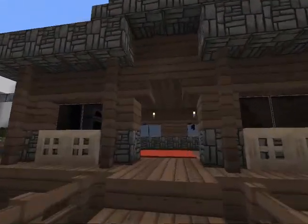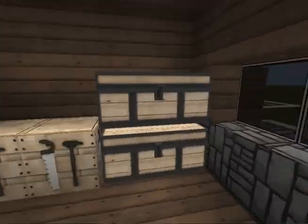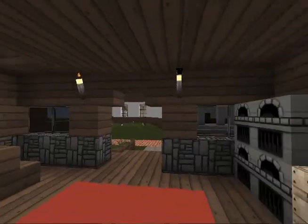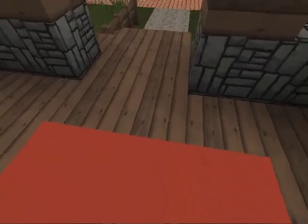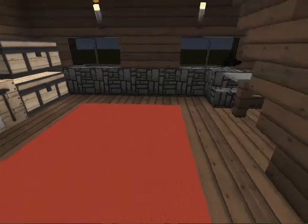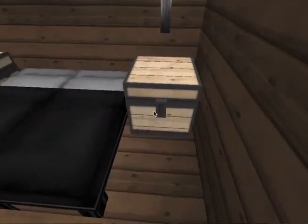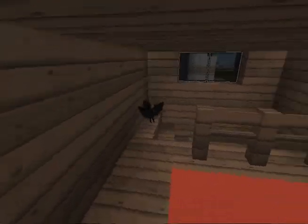Now I'll show you this little house, might as well. I did this as an example of what you could do in survival mode, except you might want a door right there. I just kind of put that there because it looks nice. And then you just got the upstairs with the bed and then the chest or whatever. It's a nice little house. I like it. It's pretty cozy.